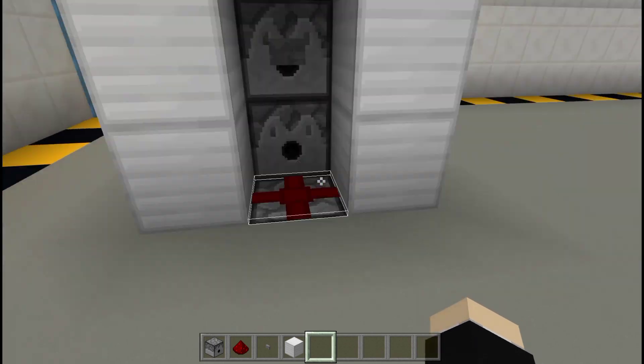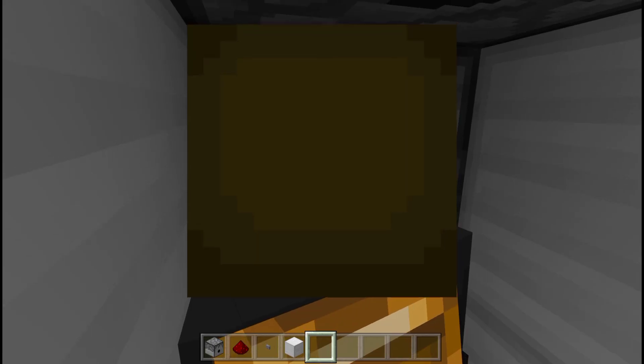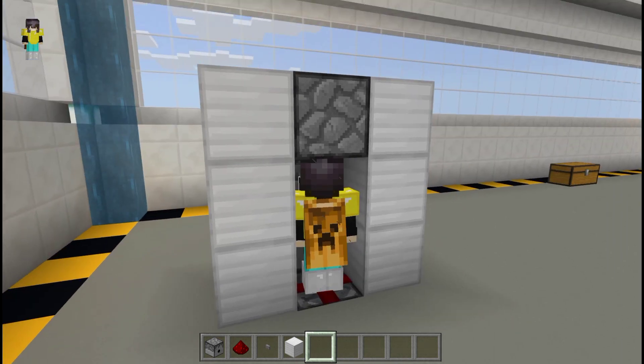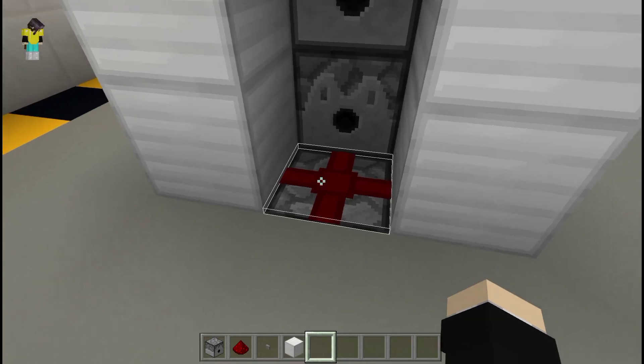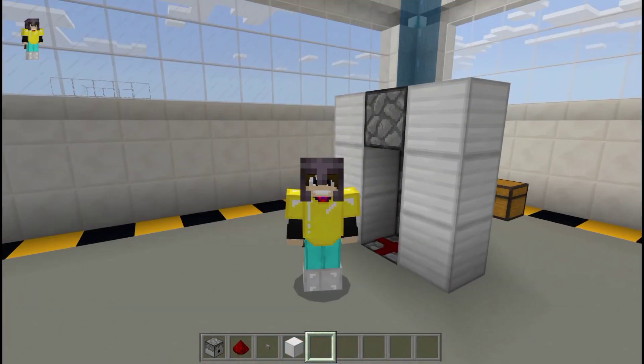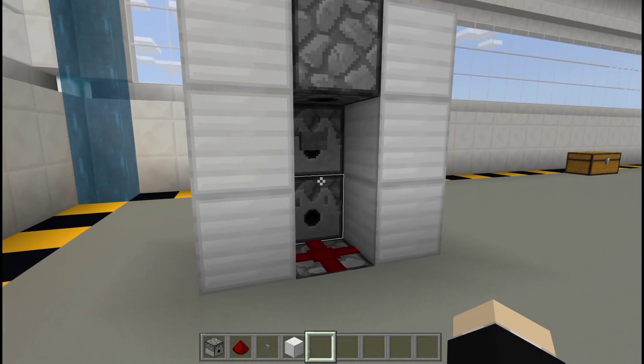I'm naked right now, and when I tap the button - boom! There we go. As you can see, I now have a netherite helmet, golden chest plate, and the rest of the armor. It is fully automatic!